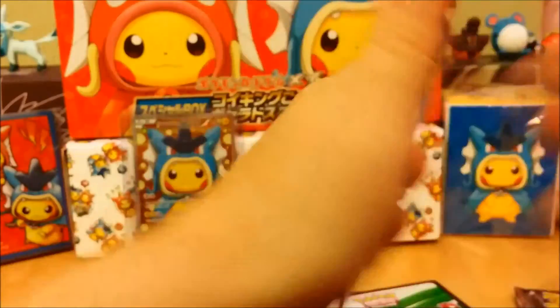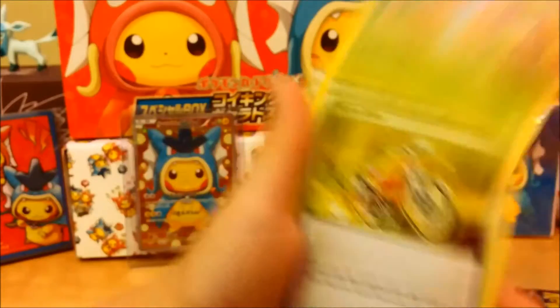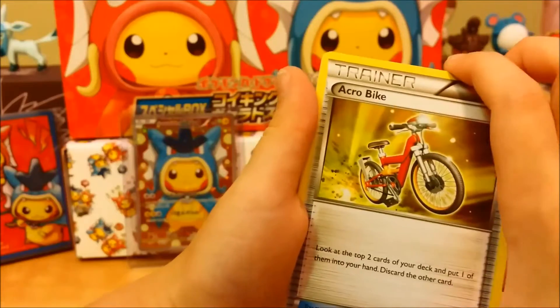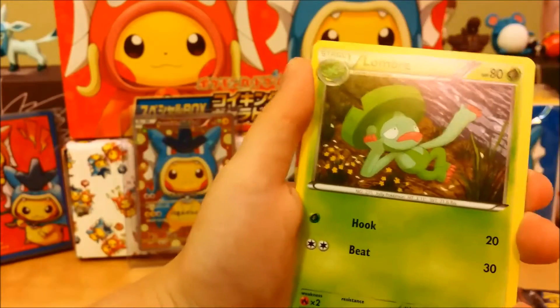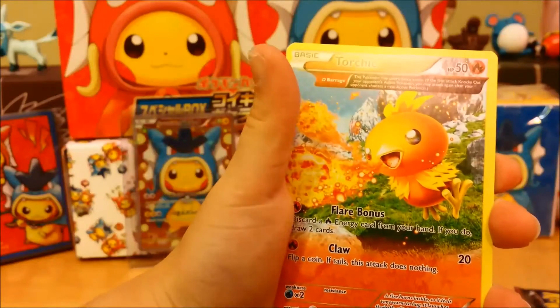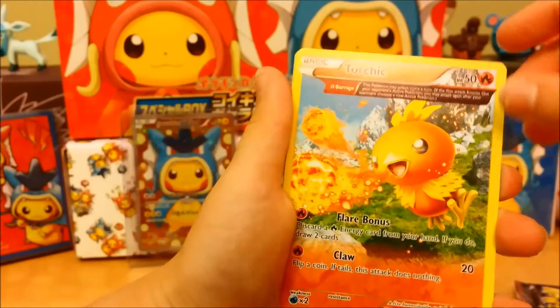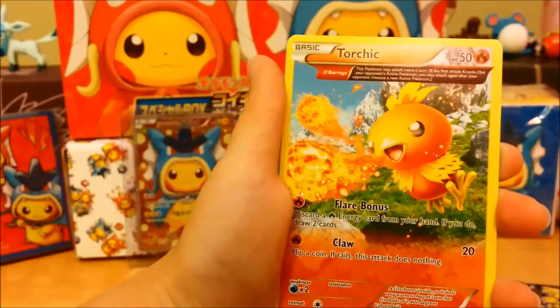Let her rip. Torchic, Hone Edge, Metang, Drill Burr, Shroomish, Acro Bike, Lombre, Lombre, Torch Trick. And that is an Ancient Torchic. Ancient Torchic, that looks so cool. Yeah, that's a pretty cool looking Ancient Torchic.